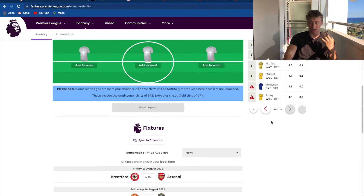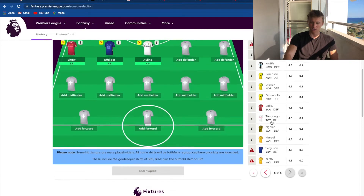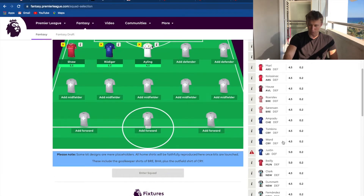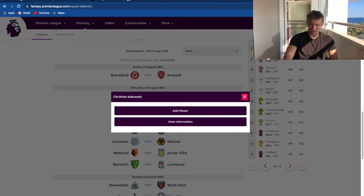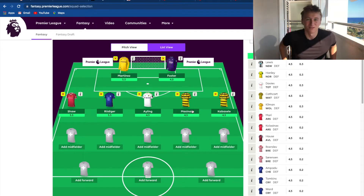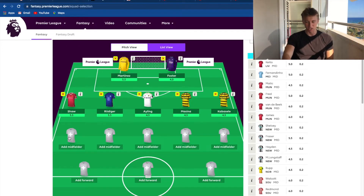I've only picked three backs, and then for my last two center backs or backs I'm just going to go for budget options. There's no center back at four million, so I'll just go Messina and Caboselli - just to fill out the squad a little bit.